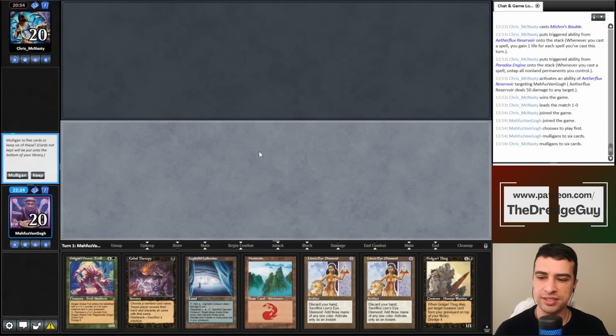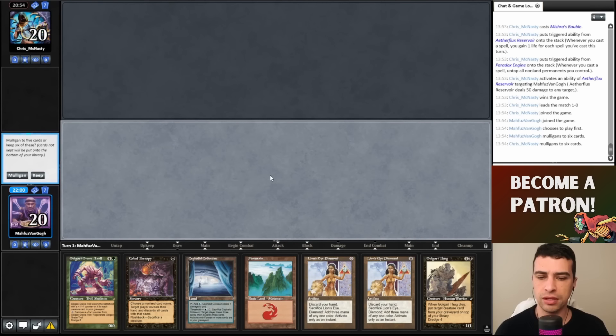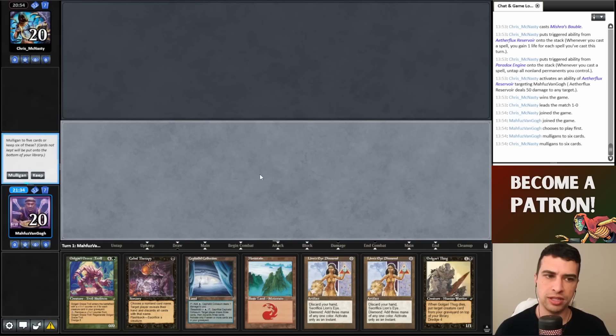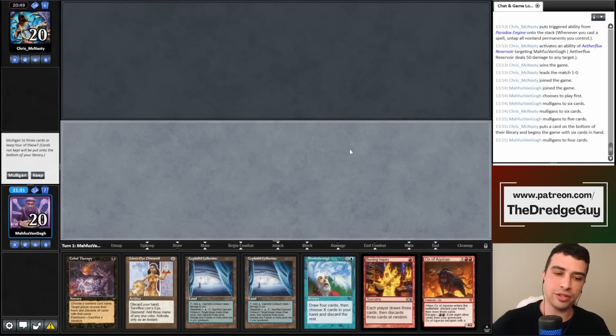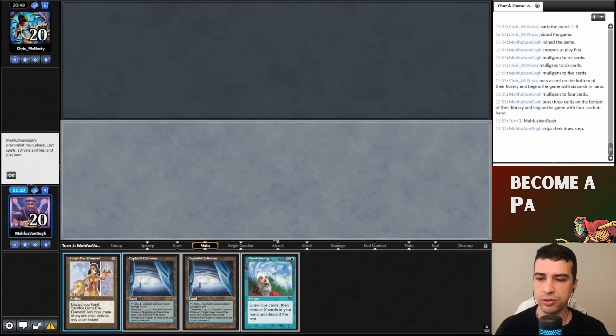Since Leyline of the Void isn't great against Paradoxical Outcome combo, I'm seeing more and more of those decks not running Leyline — they have Faerie Macabre, Surgical Extraction, or Grafdigger's Cage instead. Our mulligan to six — double LED plus Cephalid Coliseum — is hard to say no to, but this isn't a turn-one combo kill. It might be turn two. I'm on the play and tempted to keep but not certain.